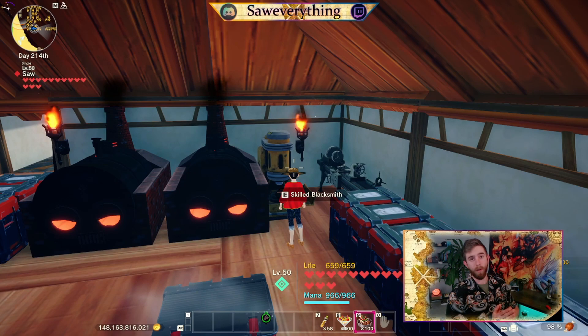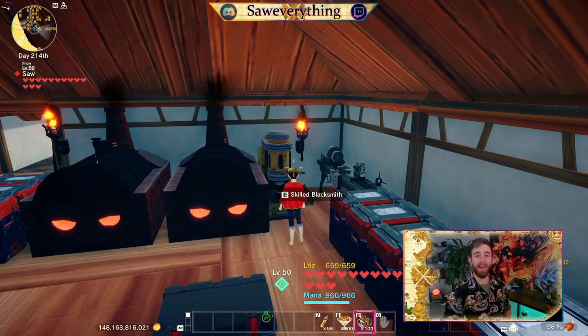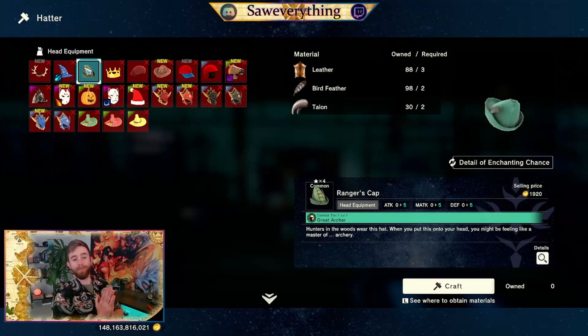You are going to rinse and repeat that until you get the red eyes purging dangerous thief boss — all 4 enchants stacked on one piece of gear. And that is the joy of master crafting.